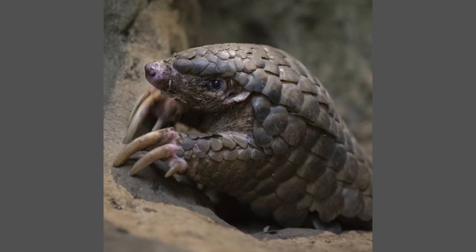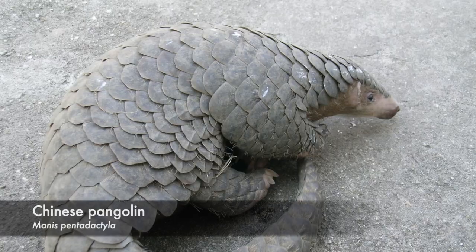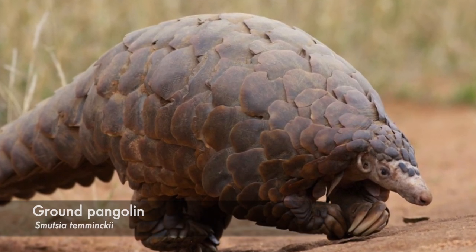Like Sandslash, Pangolins have long claws that they use for burrowing. But they also use their claws to open up ant and termite nests, because that is their food source, which is why it's quite tricky to house Pangolins in captivity. And just like how Sandslash has a regional variation, Pangolins do as well. The 4 species of Asiatic Pangolins have hair in between their scales, whereas the 4 African species do not.